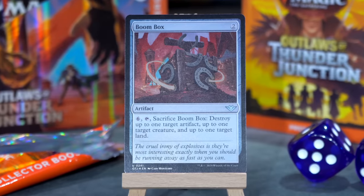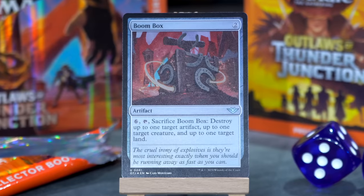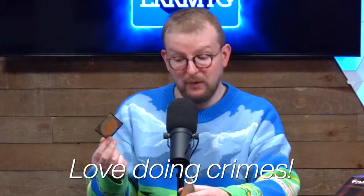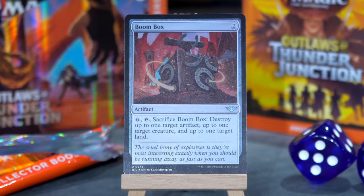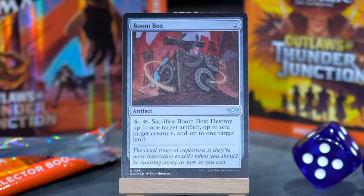Boombox. I beg your pardon. Two mana for an artifact. For six and tap and sacrifice Boombox, destroy up to one target artifact, up to one target creature, and up to one target land. They didn't already use this when they were doing the Transformers cards? You don't want to sacrifice Soundwave in the same sort of way. An artifact, a creature, and a land? And it's 'up to' so you don't need all three targets. Also, this is doing crimes. It's a wooden box full of explosives that they've put horseshoes on the side of, so those horseshoes are about to be moving very quickly in a lot of different directions. Terrifying.